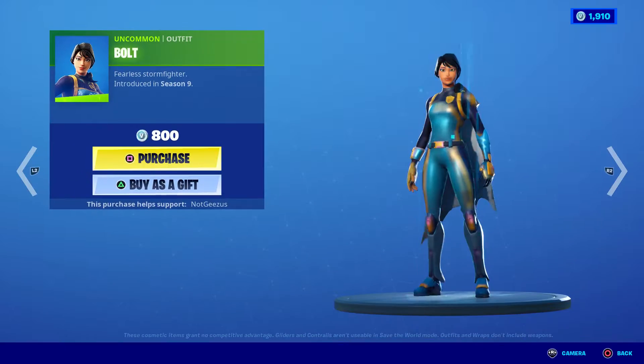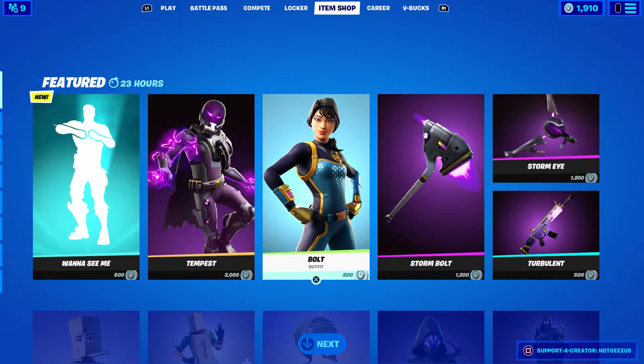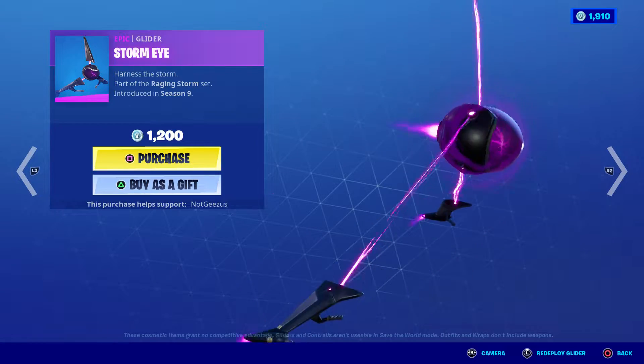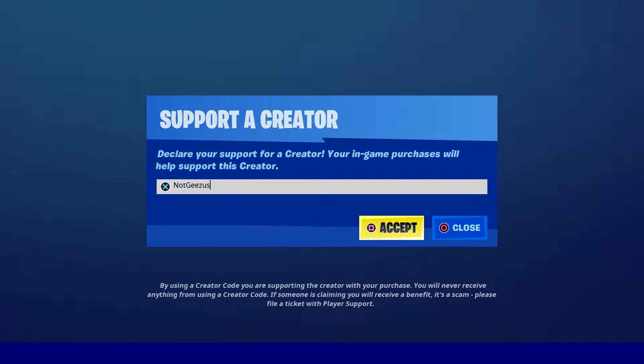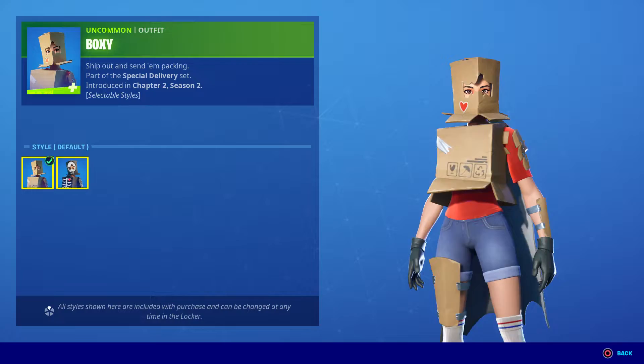Pretty solid skin. We got the Bolt back in the shop — solid skin and this one's really cheap too if you want to go ahead and buy that. We got the Storm Bolt, we also have the Storm Eye, and we have the Turbulent Wrap. If you want to use my code to buy any of these things, you can use code 'knockies' — it's in the Fortnite item shop, spelled just like that.